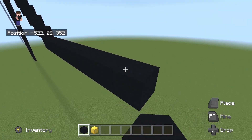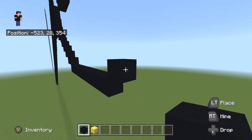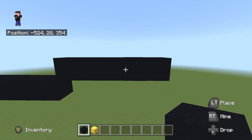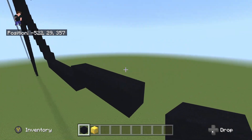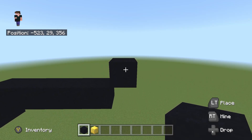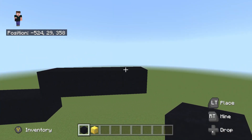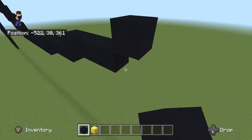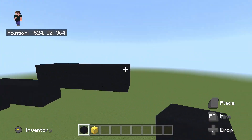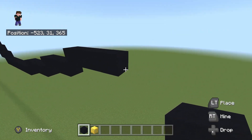Once you've placed 9 to the right, do an upright diagonal. From this upright diagonal, place 4 to the right - so 1, 2, 3 and 4. Once done, do another upright diagonal and from it place 3 to the right - so 1, 2 and 3. Once done, do another upright diagonal and place another 3 to the right - so 1, 2 and 3. We should be looking like that right there.